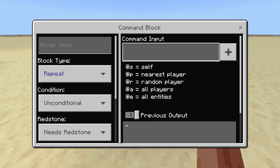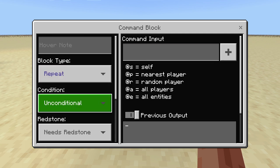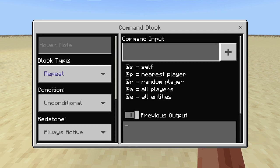Once you have the block placed, make sure you're in creative mode — in survival you can't break or activate this block, so it's pretty safe. Left-click on the block and you'll see a prompt pop up. On the left side, put it on Repeat. Set Condition to Unconditional. In terms of redstone, set it to Always Active. This will make the command activate at all times during the world once you put in some commands.